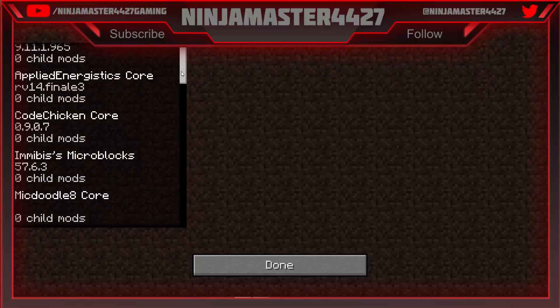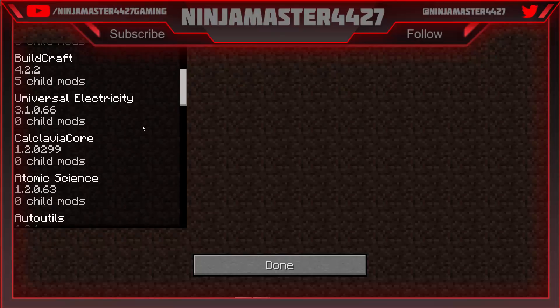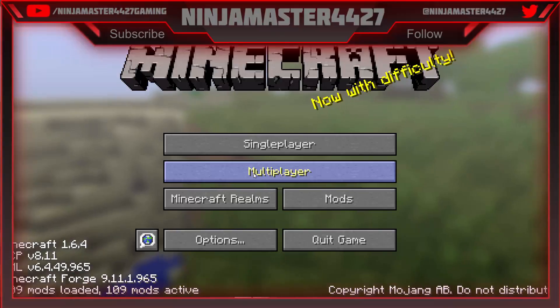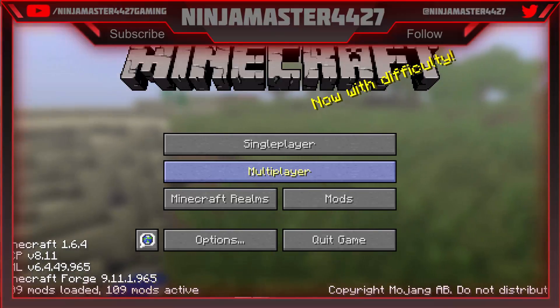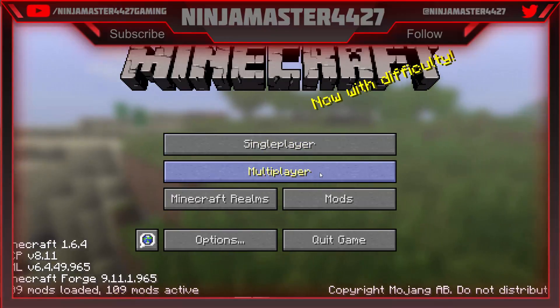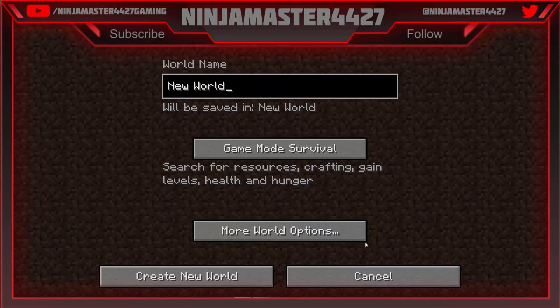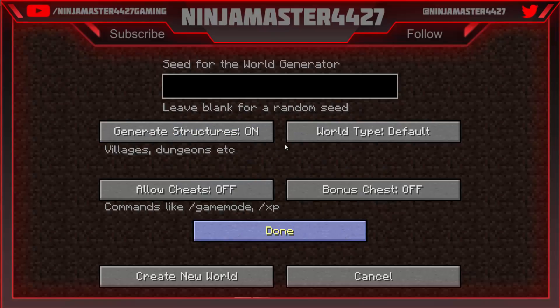Let's get going. I've got the code and all of the awesome, wonderful things. Buildcraft — I wanted to add Buildcraft to some of my other games, but I have forge in 1.7.10. So we're going to go play a new world. Let's go with Ninja Craft Tech-It, which I love to do because I'm weird and I make all the things the same.